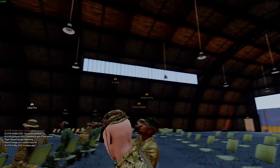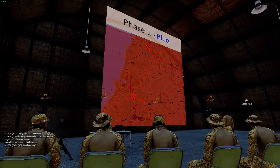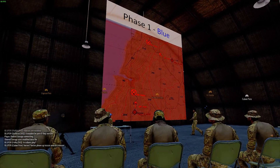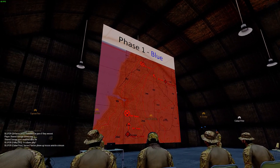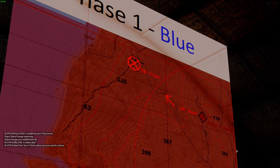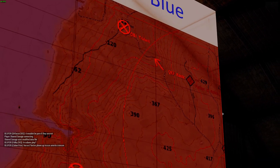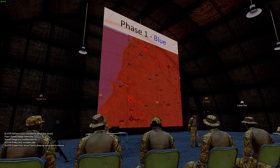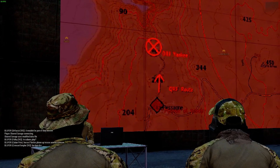Phase one blue. Our first objective is to secure the intel on the location of these supercomputers — there are four in total. We have intel on two safe houses on the west side of Malden. One is Objective Trident, the other is Objective Yankee. We're going to split each squad into each objective. There should be four squads, or three if needed.